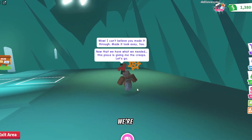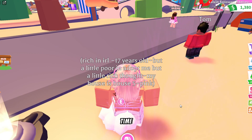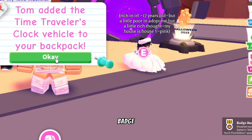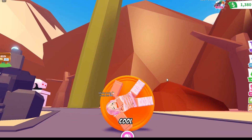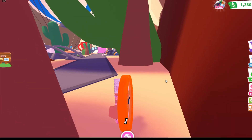We're done! Now go back into the portal to return to the three portals and talk to Tom one more time to receive your badge. Look at that — bottom right, you received your badge. You also get a cool little vehicle in your backpack once you complete this. Anyway, we're moving on to the next hunt egg badge.